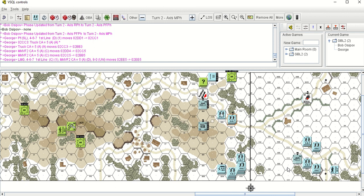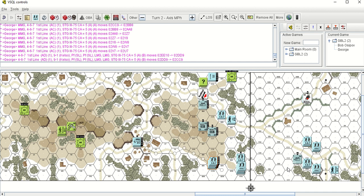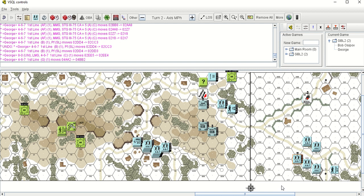Moving his tanks into the hills and advancing along the southern route here, moving through the hills. Rearranging the guys entering — there we go. Moving up the road.